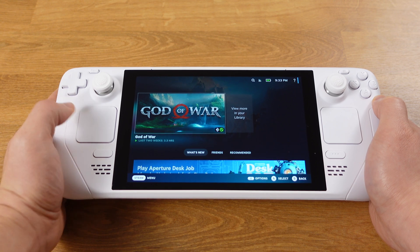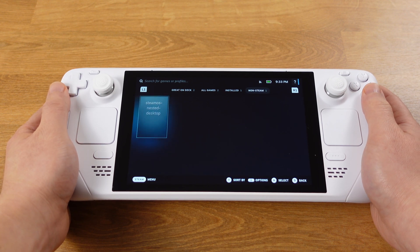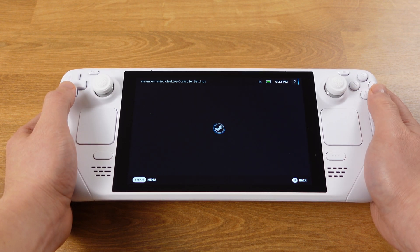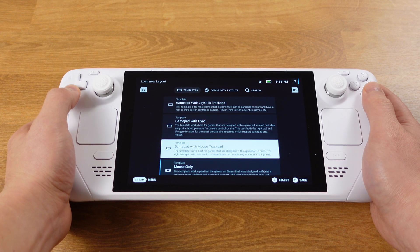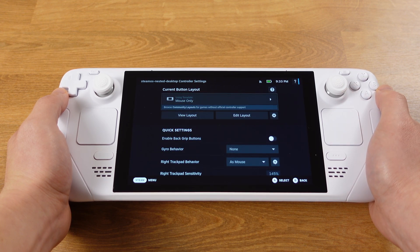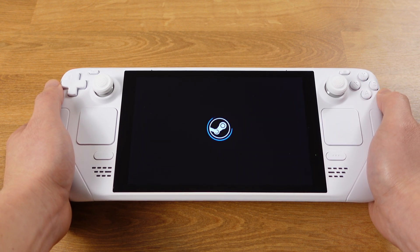Switch back to gaming mode. Once in gaming mode, press the Steam button and go to Library. If you go to the non-Steam library, you will see the SteamOS Nested Desktop show up there. The first thing to set up is the controller, so you can use the trackpad on the nested desktop. Press the controller icon on the right side, and make sure the current button layout template is set to Mouse Only. Press the X button to save your change.